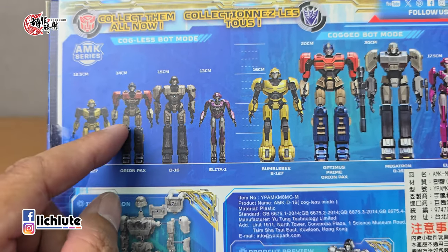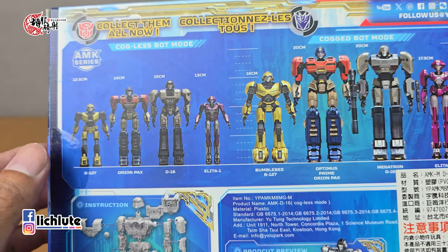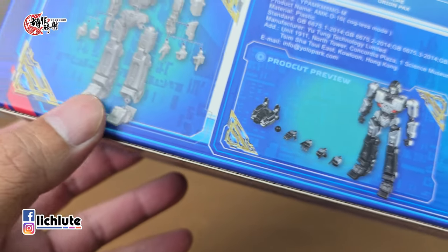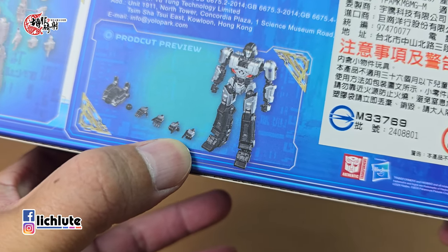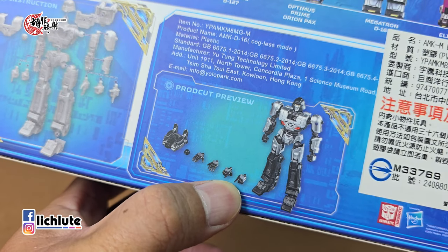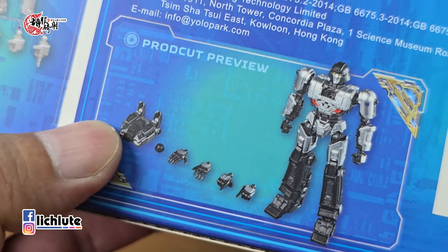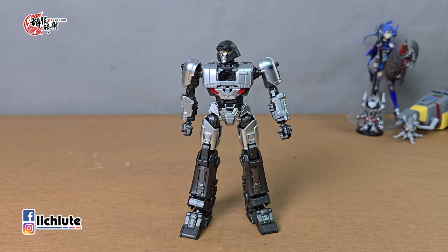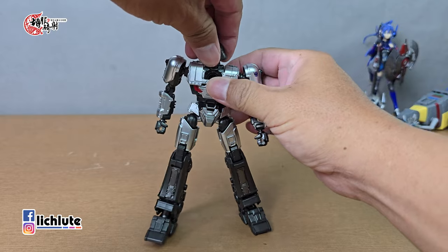官方的玩具基本上都是像SS也好或是主线系列也好，都是主打可以变形的。所以这几个不可变形的人偶，如果要官方自己做到比Yolo Park这几个的造型还要好看，我想是非常非常困难的了。它的配件的话可以给各位看一下，手型有三种：拳头、张开、还有用手指头向前指。玩具本身的高度有15公分。